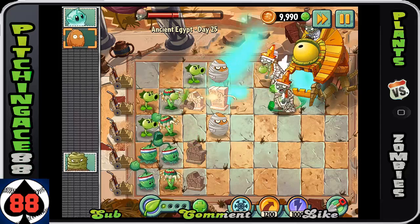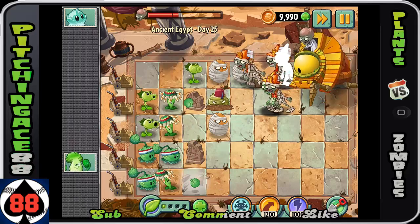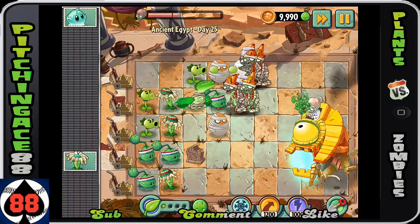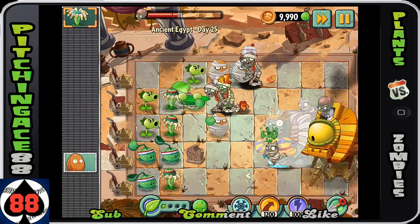He's almost at a quarter of health, and mostly it's because we're using that Bonk Choy. Now that top row is gonna be problems. That's another reason why you save your plant food, because worst case scenario, you find something to help out.